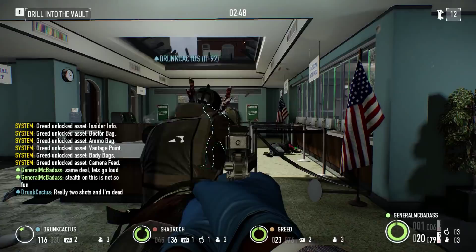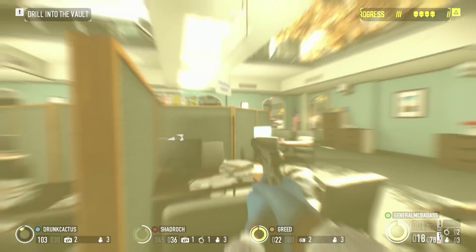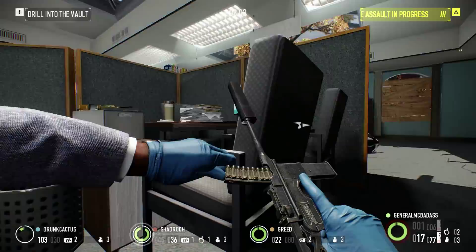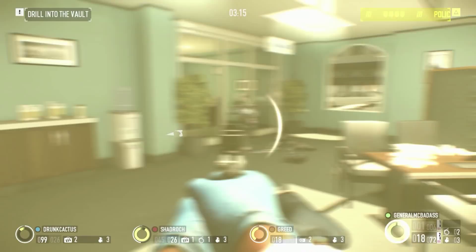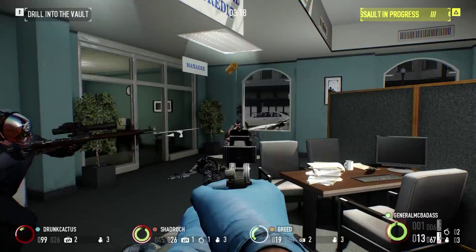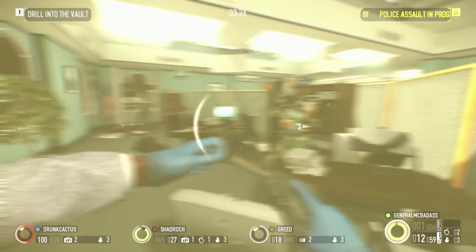That's Deathwish for you — Death Wish in a nutshell. That was a green guy — one shot. If I see a camo guy it should be two shots. My aim is pretty bad right now though.